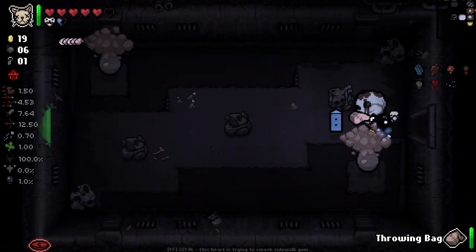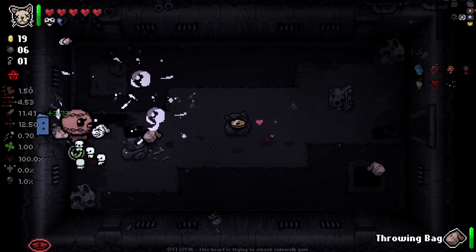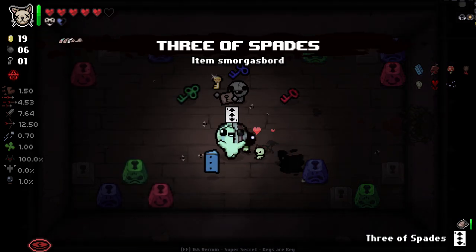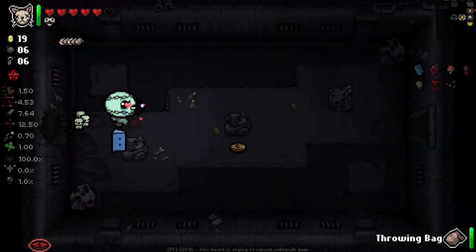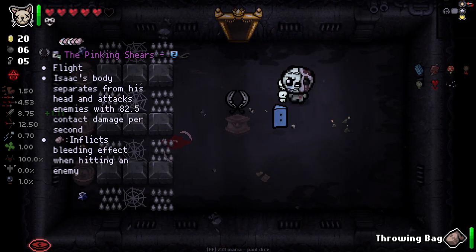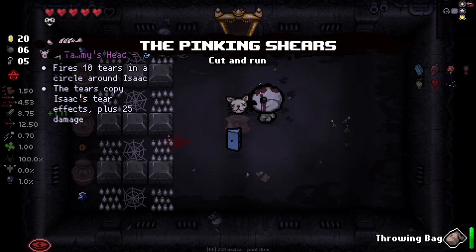My swingy damage is actually looking pretty good at the minute as well. We've got plenty of keys now. Item room - inflicts bleeding when hitting an enemy. We shall take that into the bag.